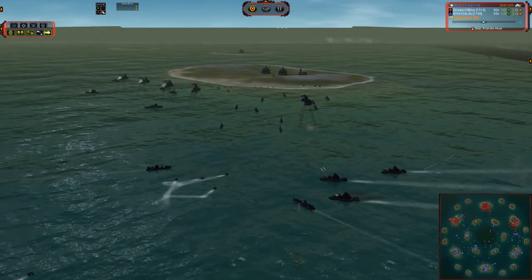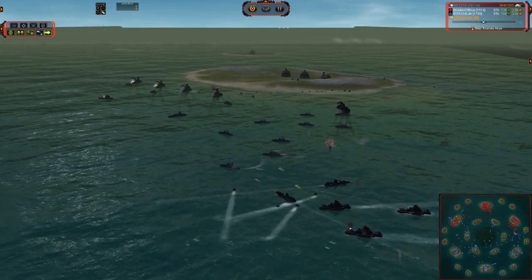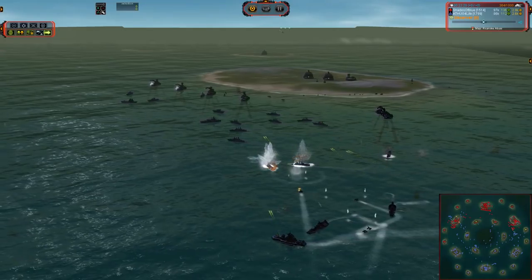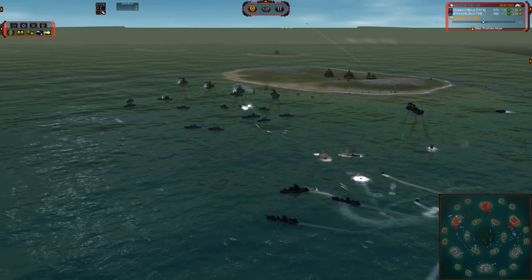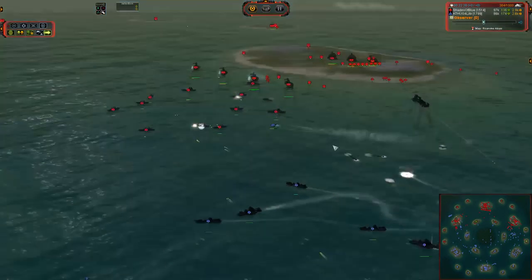Destroyers are moving in — those are going to be able to range the Frigates, just kiting around in circles and firing in at those units, laying in a little bit of damage before they get close. With the Frigates, you're going to want to dive in as close as you can, as fast as you can, because mass for mass, Frigates are stronger when they're in range. The strength of the Destroyer is its kiting capabilities versus Frigates.